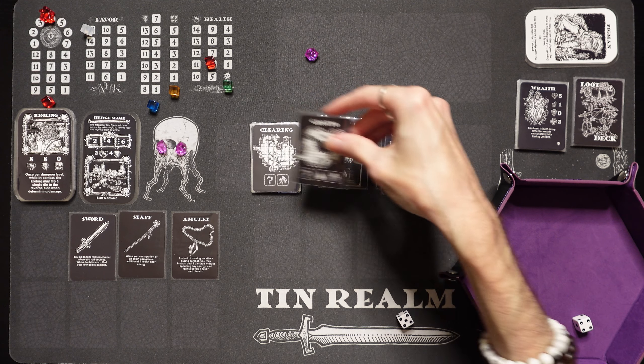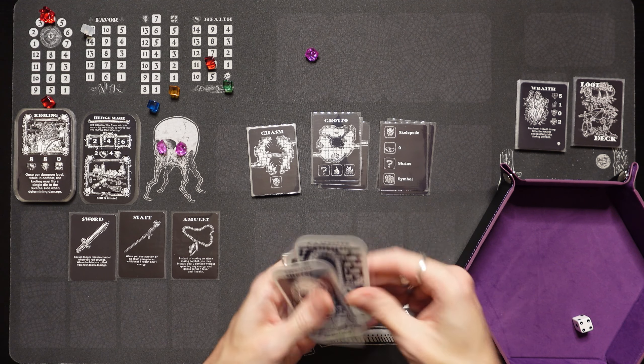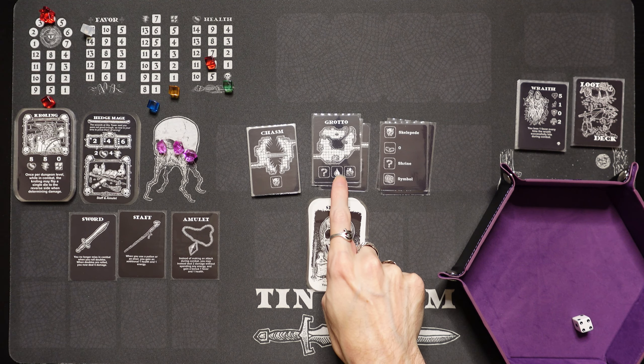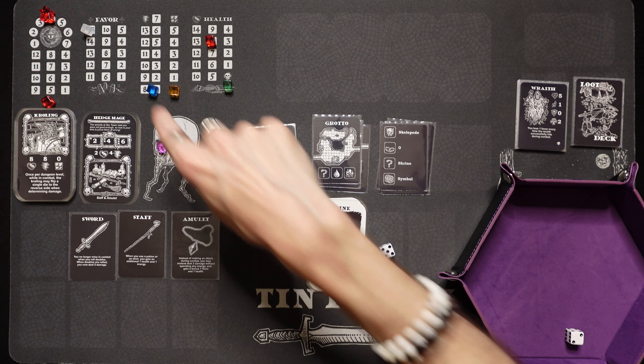We got the grotto — we're definitely going, it's my favorite place. We got a shrine. We found a shrine — boom, you gain 1 shard! We got all 3 shards — technically we get to go to the overworld now to Tin Realm. But first I'm going to finish resolving this card. We can search for food once we visit the shrine — we don't find any. There's a campsite — we're going to use that to gain 2 health and 1 energy.